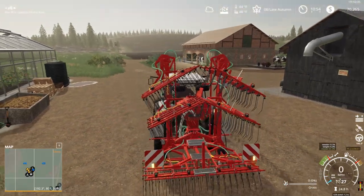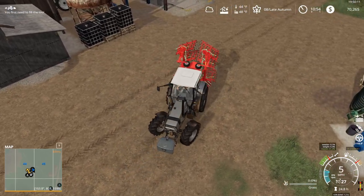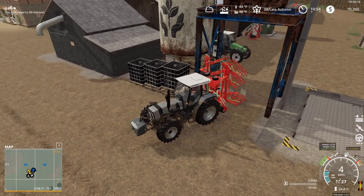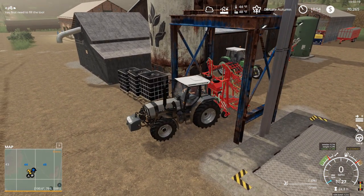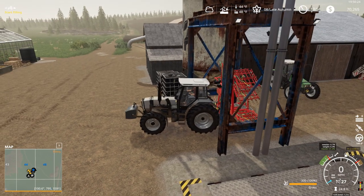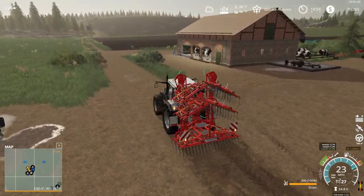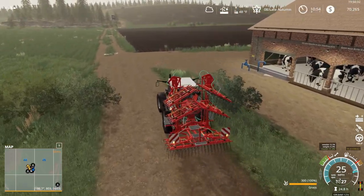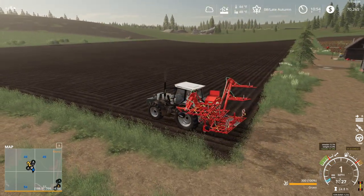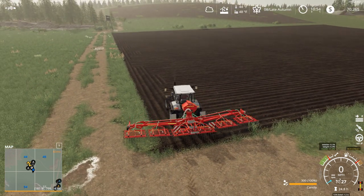Let's get some seed. It holds 300 liters — a very, very tiny seed box, but that's alright. We don't want grass, we want canola. So we're going to be refilling this quite a bit, but that's okay.